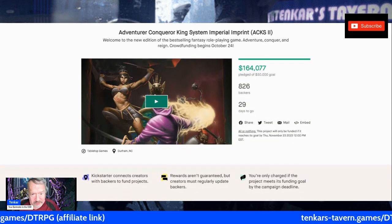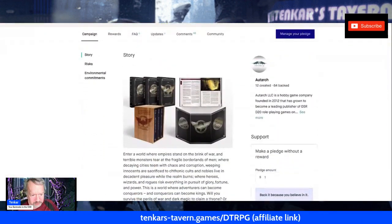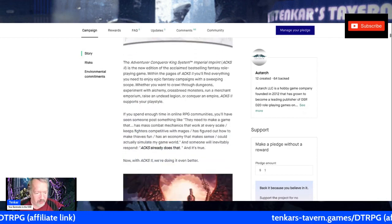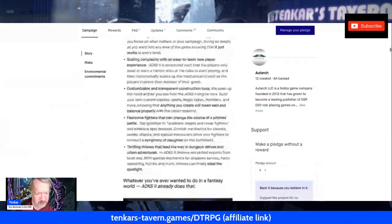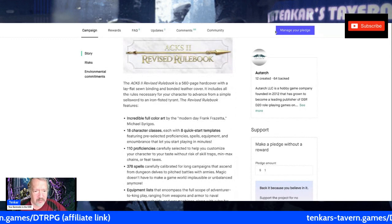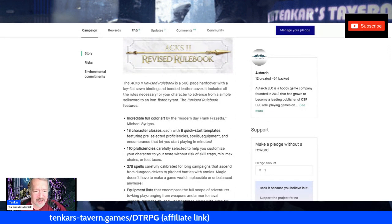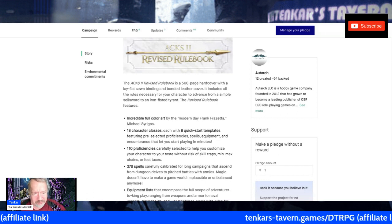So what do we have here? We have three core books. For those of you who had the original ACKS, it was one book — now you've got three. Really, one is the rulebook and the other two are more aimed at the GM or DM. If you're going to be a player, what you need is the revised rulebook. It is 560 pages, hardcover, lay-flat, sewn printing, bonded leather cover.